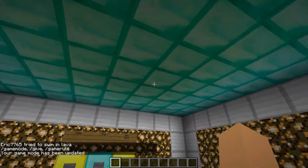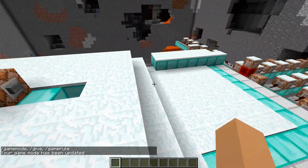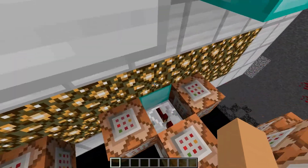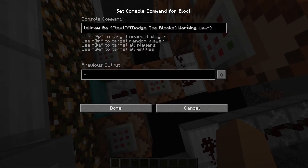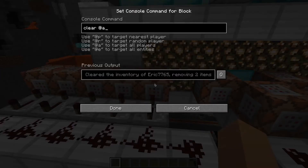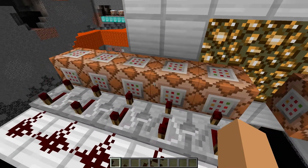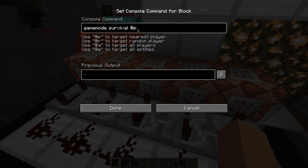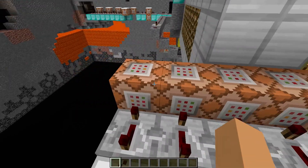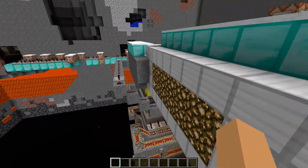Now let me show you the redstone. When you click this button, it says 'warming up' and then it takes a moment. Then it clears your inventory, sets your start scoreboard to 1, puts you in survival mode, gives you invisibility — so this is multiplayer — and it also teleports you to the gold block.